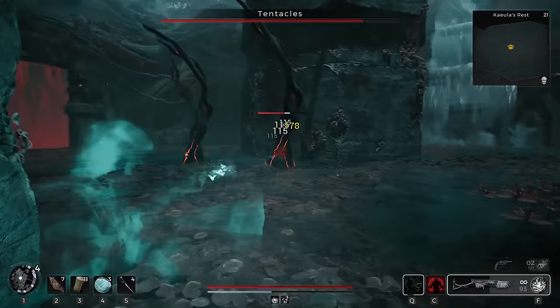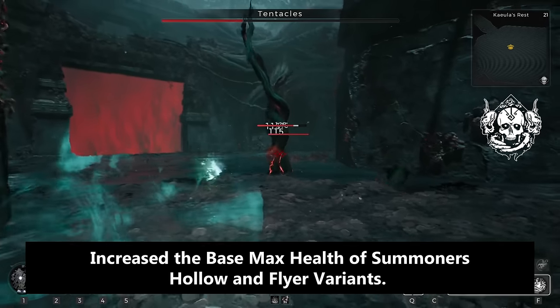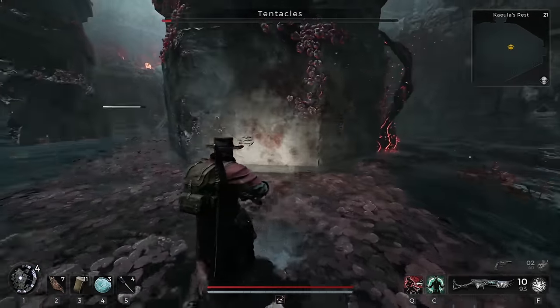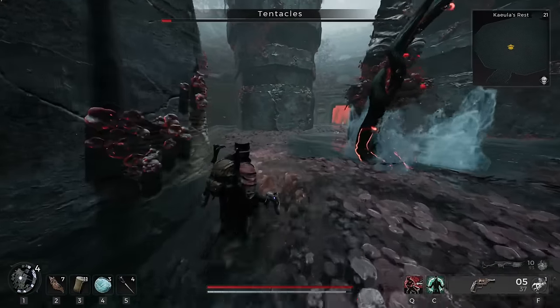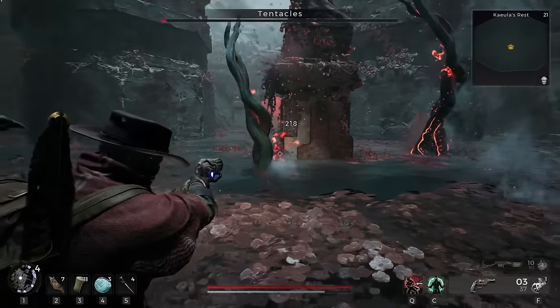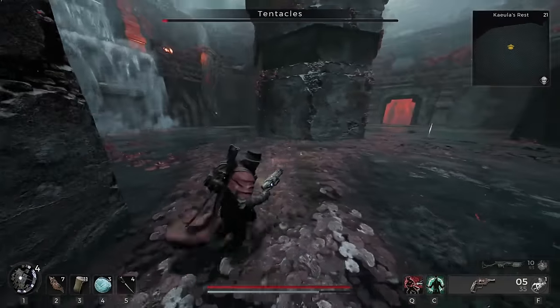For Summoner, they increased the base health of the Summoner's Hollow and Flyer variants, as they literally died with any AoE attack. It was a pain and really made the Summoner class useless on Apocalypse, so hopefully that fixes that for a lot of those builds.